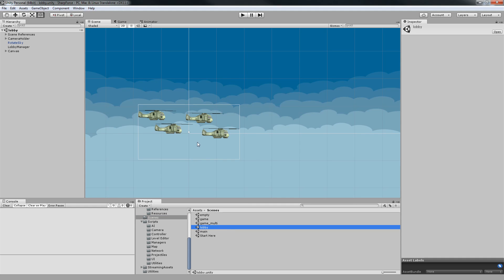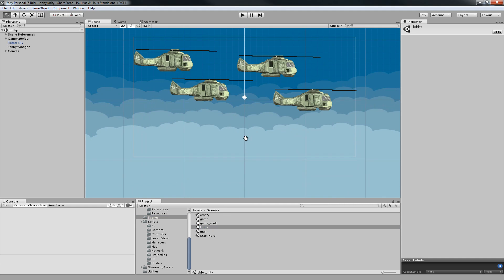Now, the important stuff first: on your lobby scene, because the enemy AI will only run on the server — there's no point running the AI on clients. Only the server, or the host, needs to run the enemy AI, and based on what the server is doing, we're going to be updating all the clients.